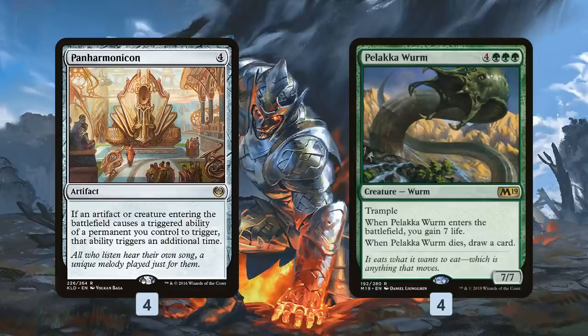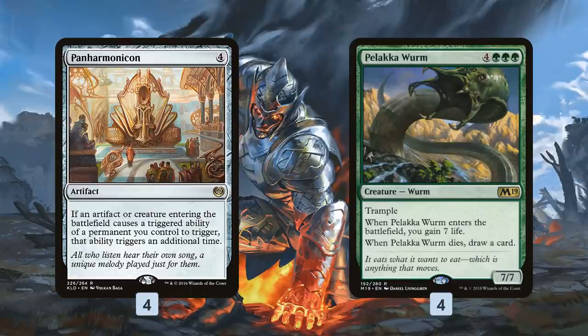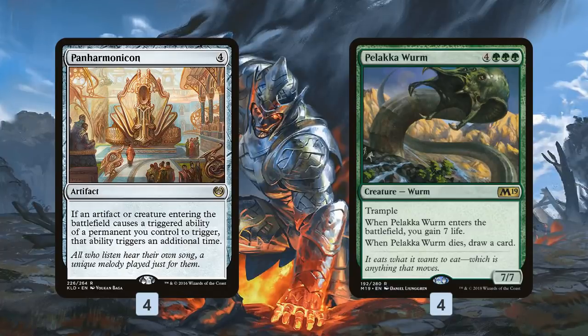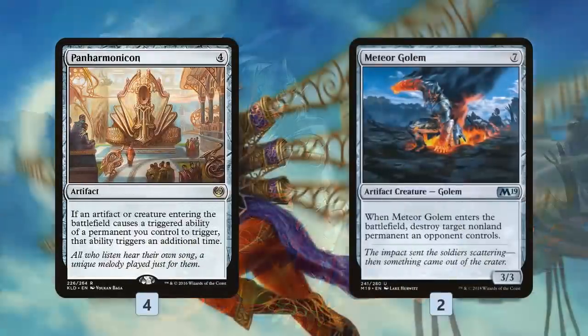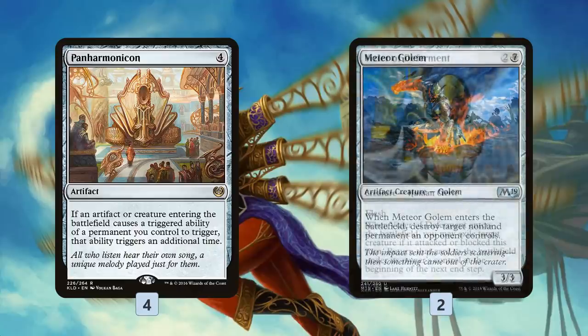If we ramp into Palaka Worm it just gains seven or maybe 14 life with Panharmonicon to put the game out of reach against red aggro, and against control it's a big threat that can close out the game quickly. If our opponent kills it we still get to draw a card. The idea is after we get down Panharmonicon we play a Palaka Worm, gain a massive chunk of life, maybe play another one, stabilize the board, and eventually win the game. The other sweet M19 addition is Meteor Golem, which blows up any non-land permanent when it enters — our answer to Teferis, Karns, Chandras, and annoying creatures.